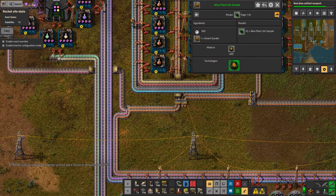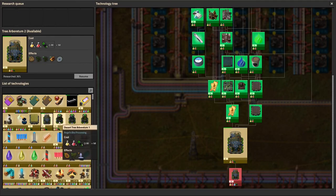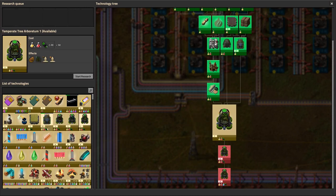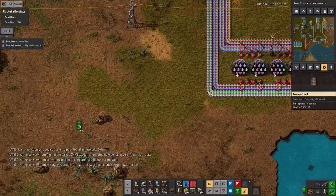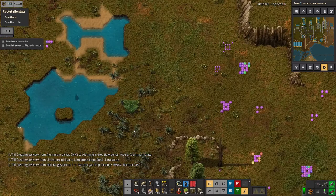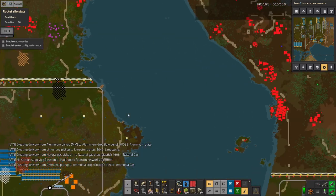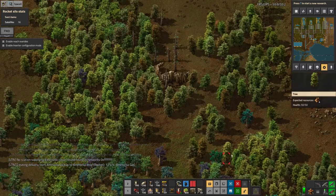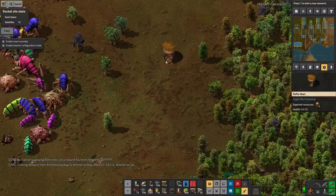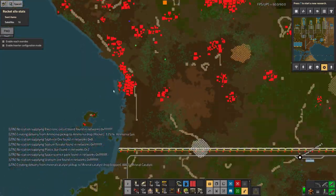Having had a look in FNEI, there are six ways to make these - basically all of them require a garden as an input and at best will produce 32 of them. So we've got 32, 50, 50, 50 - that's around 200 total - meaning I'm going to need to find about eight of those garden things. That's always a bit tricky because you can sort of find them on the map as little green blobs, but not all green blobs are gardens - some are puffer nests. So I'm going to have to go out and find eight of those in order to get that research done.